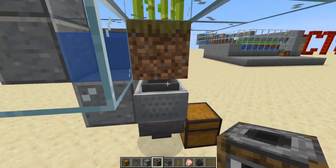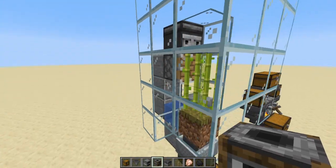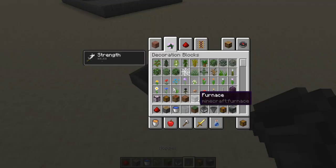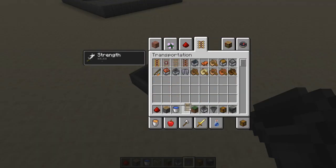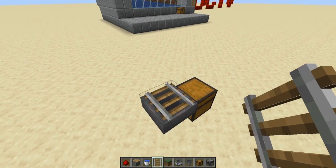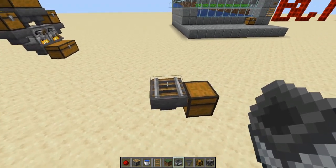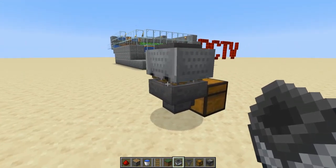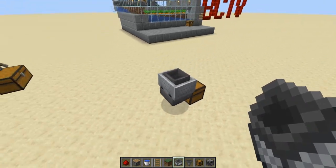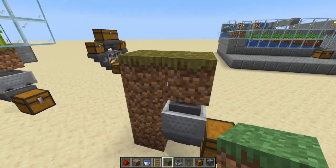Let me show you how to build this one quickly. Grab your chest, put the hopper into it, and you also need rails. Put the rail on top, put a minecart with hopper on top, and you can break the rail afterward — though if you don't break it the cart doesn't move as much. Then place a solid block on top of the minecart.